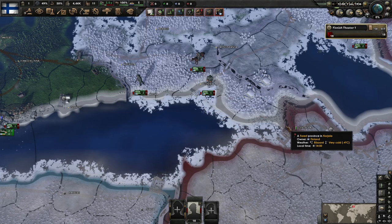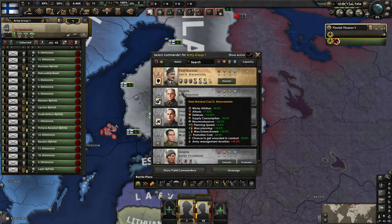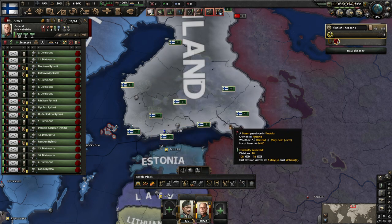Ignore that this is bugged out — I'm not sure why it's bugged. I looked through all the mods and I don't know what's causing it, but we'll worry about that in a future episode. Let's get our speed up to 5, get ourselves a Field Marshal. We'll go for Mannerheim — sounds great. And we'll go Heinrichs as well.